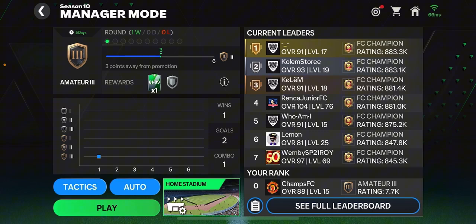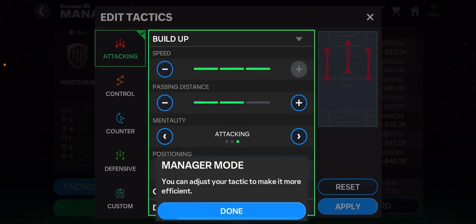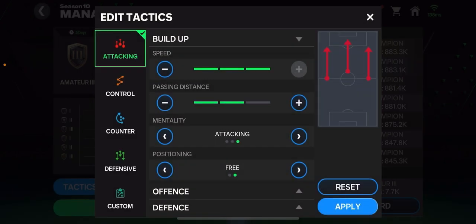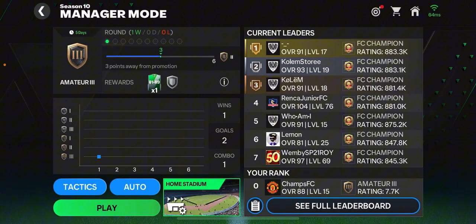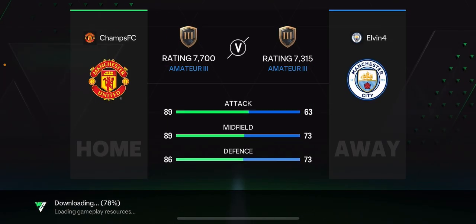In Manager Mode, you're just going to be watching — your club is going to be performing against other teams and clubs. You can set the tactics of your team, make them either attacking or defensive. I prefer more of an attacking team. When you're done, hit play and the game will find an opponent for you — also a real-time player — and both teams go head to head.